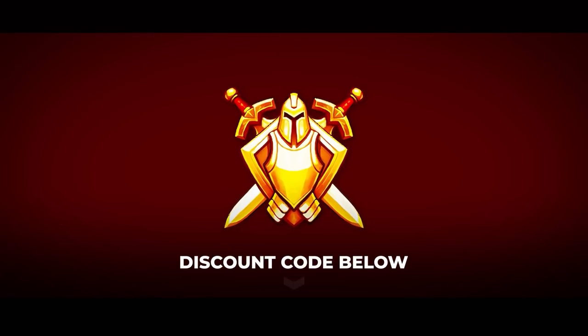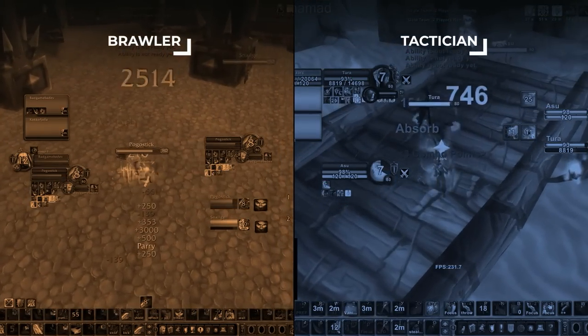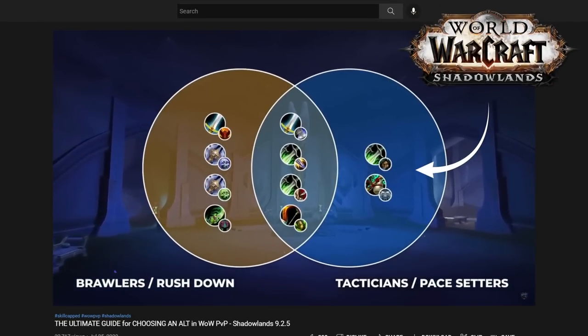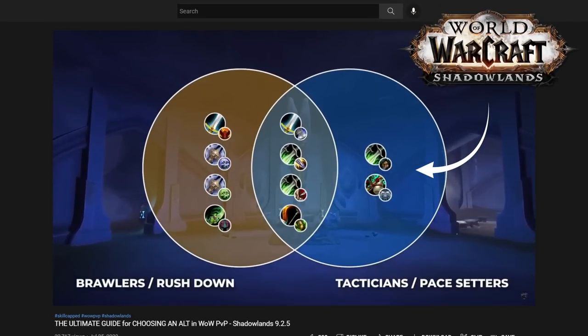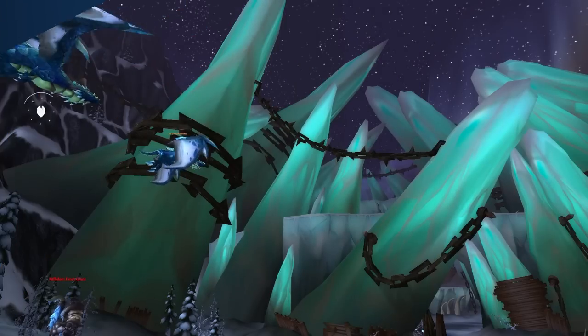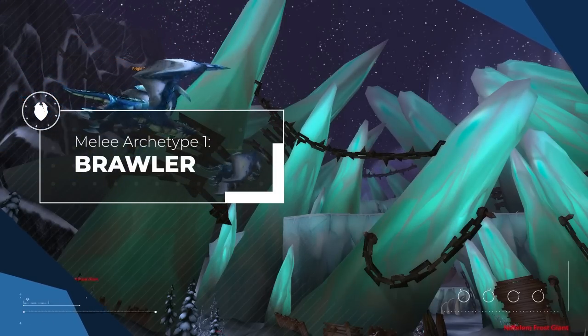Back to the video. We want to start things off with melee DPS, who fall into two distinct categories in Wrath of the Lich King. If you watched our Shadowlands video on choosing an alt, you may remember this graph. As it turns out, this fundamental division in class design exists in Wrath Classic. On one end of the melee spectrum, we have the Brawlers.